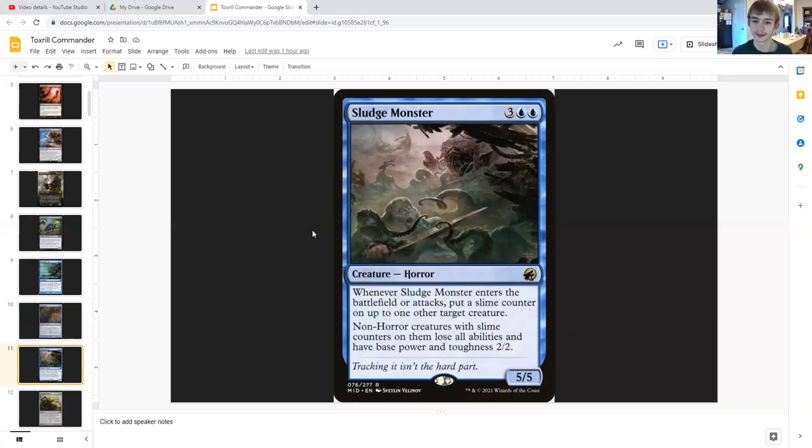Sludge Monster goes nicely with our commander. For three generic and double blue it's a 5/5 horror that says when it enters the battlefield, put a slime counter on up to one other target creature, and non-horror creatures with slime counters on them lose all abilities and have base power and toughness 2/2. That's very important — if they had any way to buff themselves, your opponents' creatures are probably now unable to, and being 2/2 makes them way easier to kill. Non-horror creatures with slime counters don't need those counters to have been put on by the Sludge Monster.